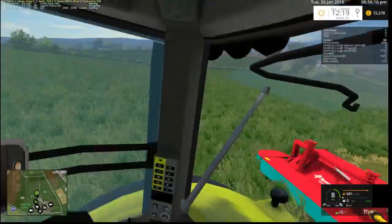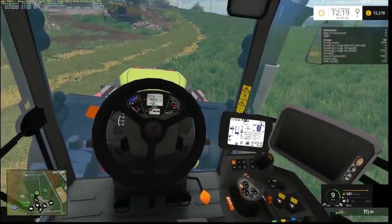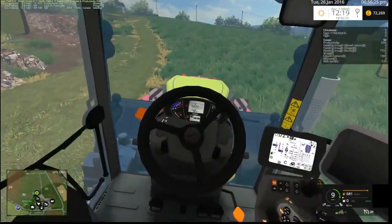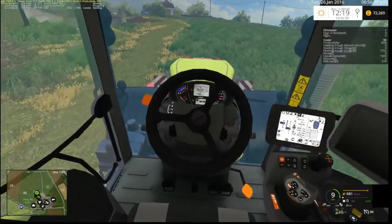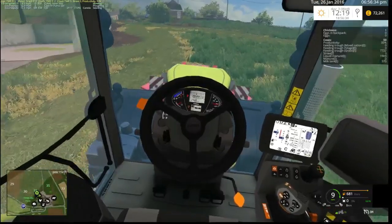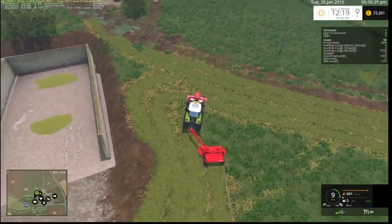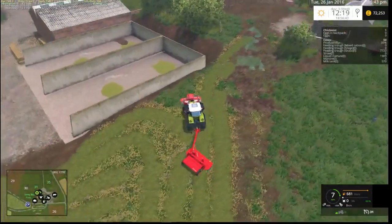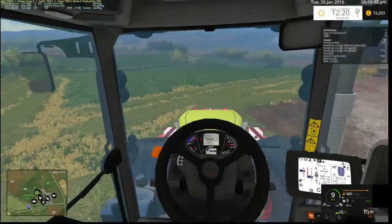It's quite a bumpy field — this is a terrible one to mow. It's gonna get us some nice silage but it's terrible, you miss bits everywhere. Let's just look at how we can do this. We'll just spin off like this — I don't want to go down that cliff bit though. We'll let the mower overhang a bit.